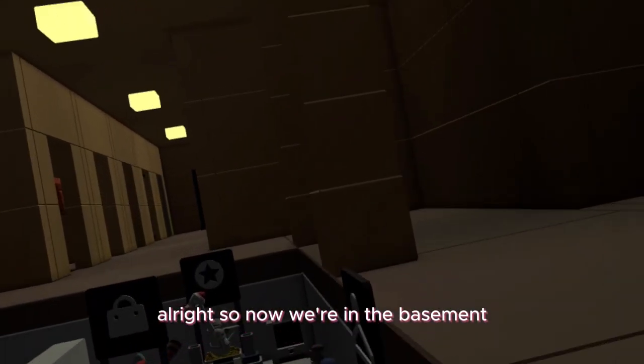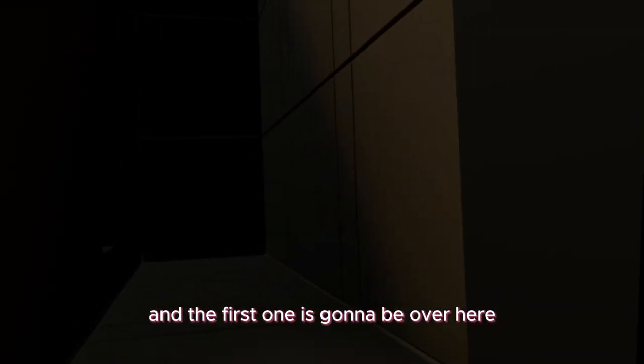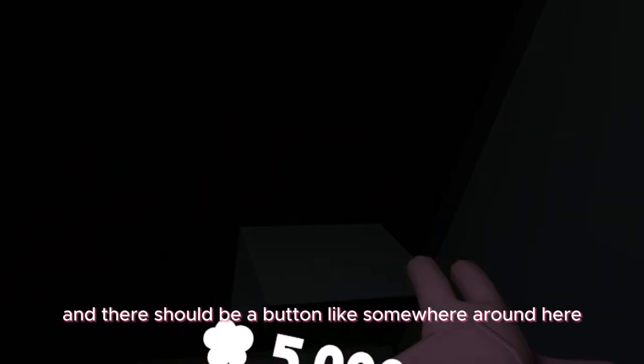Alright, so now we're in the basement. The first one is going to be over here. So you're going to come in here. This map is way easier if you have your brightness up, so you're going to want to turn up your brightness. And there should be a button somewhere around here.